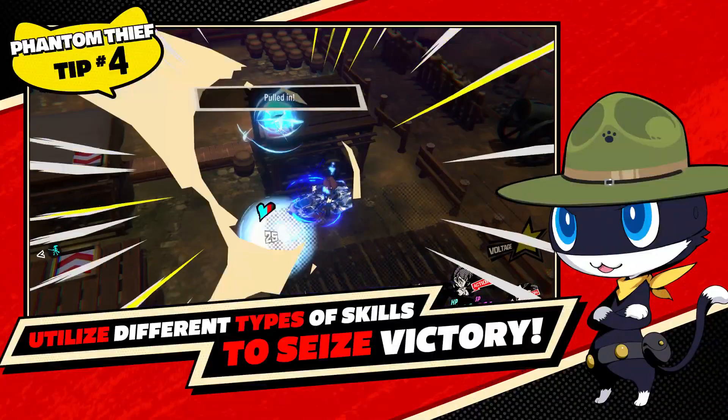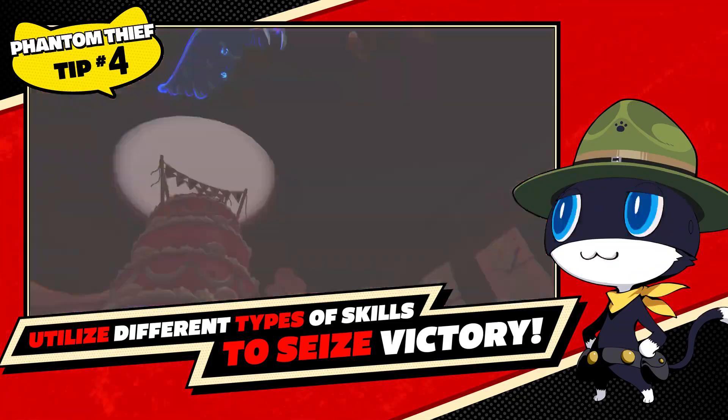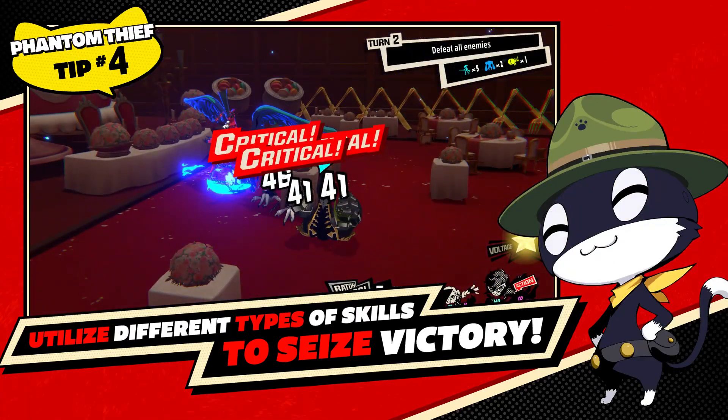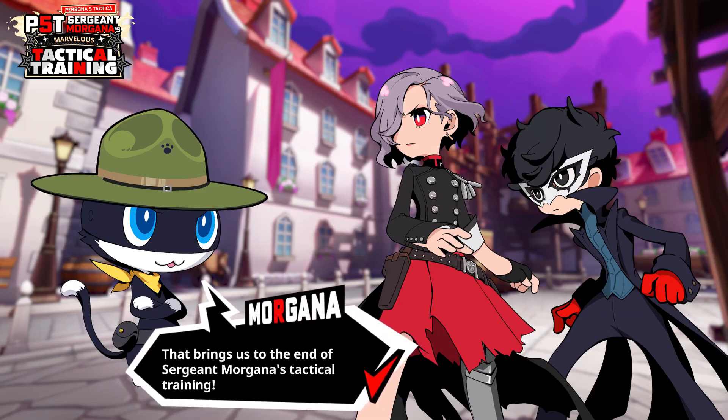Utilize different types of skills to seize victory! The different skills and party members that you choose are the key to winning! When you're in a tough spot, you can use someone's unique skill to turn the tide! Alright! That brings us to the end of Sgt. Morgana's Tactical Training!